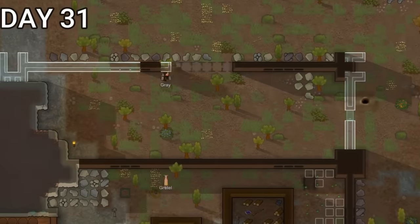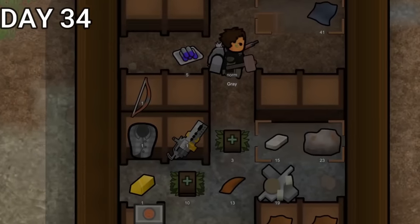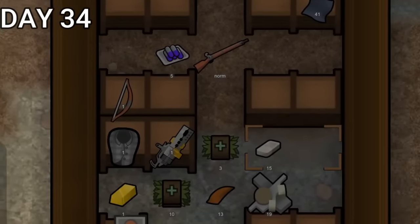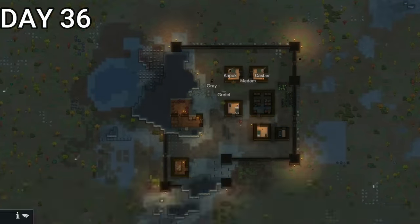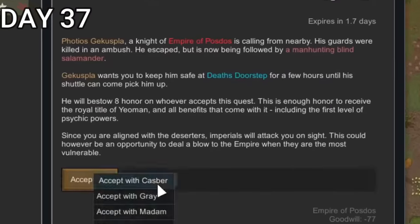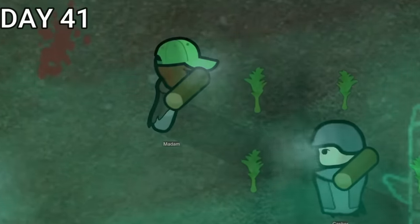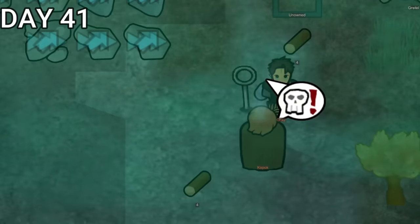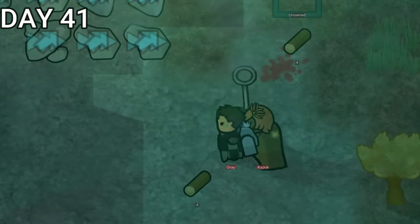We needed more room for all of our new friends, so we started building more walls to the north of our base. Since we finally researched complex furniture, we could also build some shelves in our storage room. For a little while, I let the colony run on its own and checked back in periodically. We ended up having the hunted royalty quest, which I accepted, but we didn't exactly save them. Later on, we began having a beautiful lantern ceremony, but right in the middle of it two of our pawns got into a fistfight — though they eventually stopped to watch the beautiful lanterns fly into the air. And apparently, regardless, the festival was very beautiful.